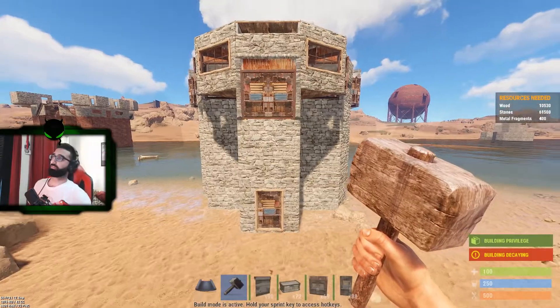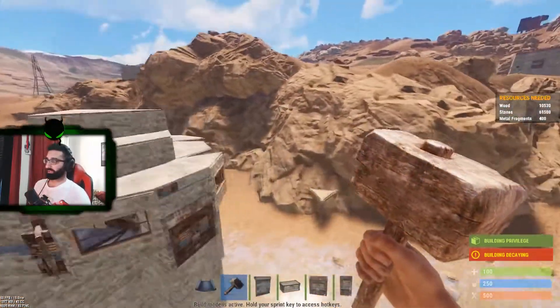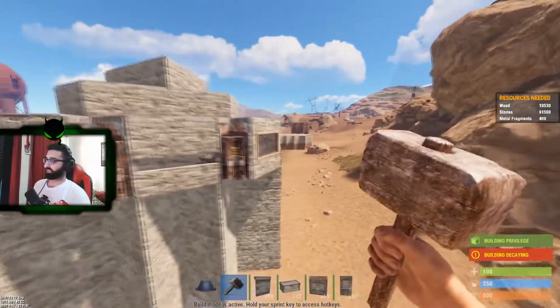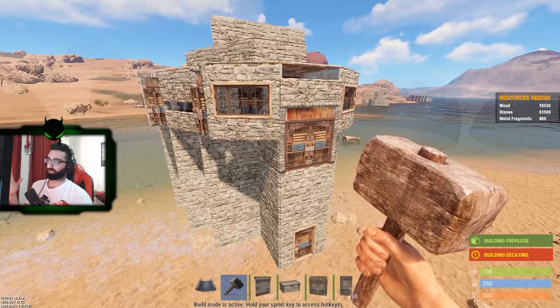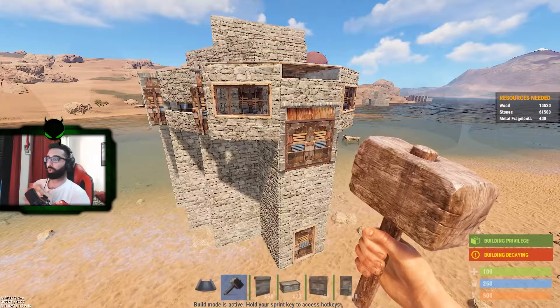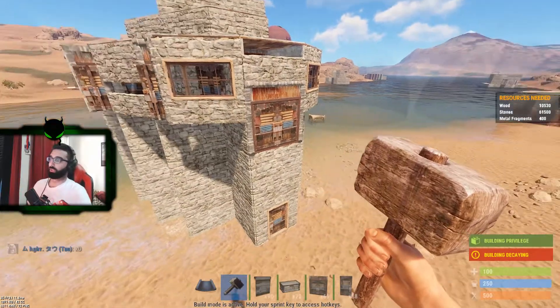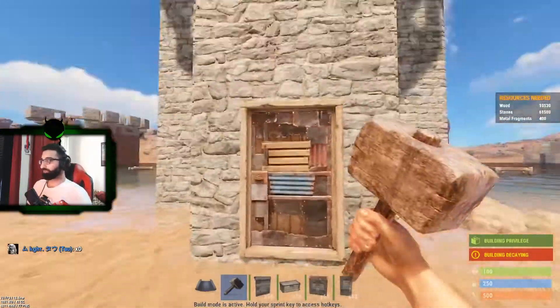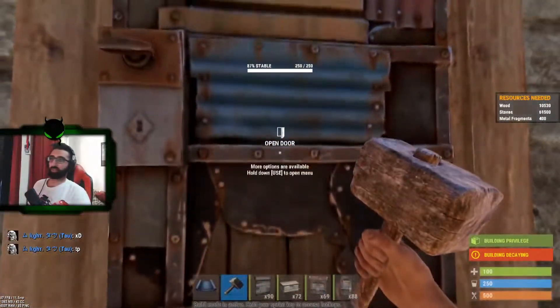I'm going to start off by showing you the outside. It basically costs a total of 60k stone and only 400 metal, but mainly you want the core part — the inside — to be upgraded all to metal because it gives you way more protection.